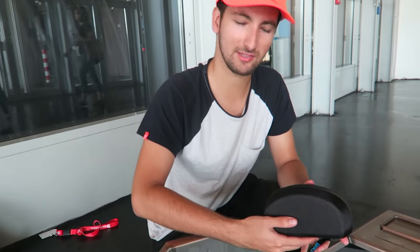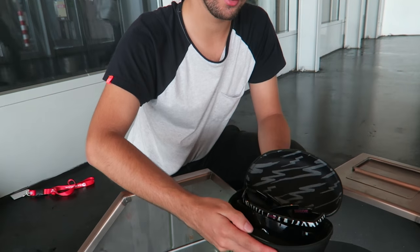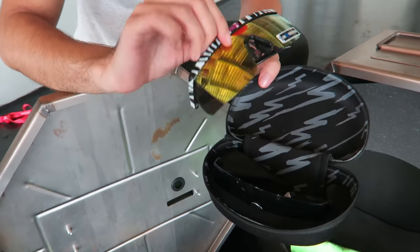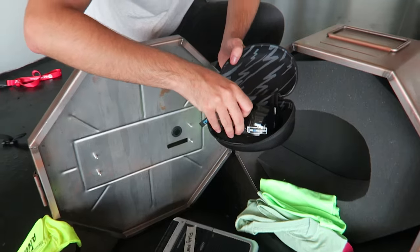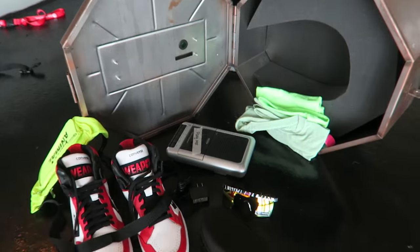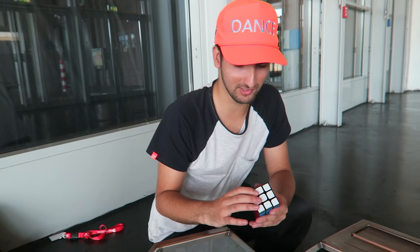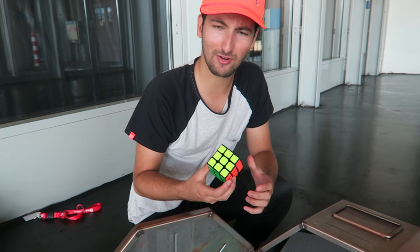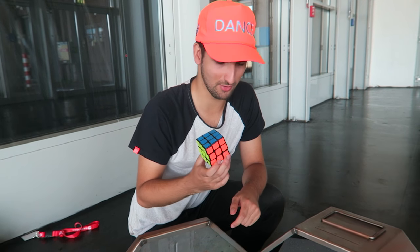We also have this, which is a little bag, and inside — the heck? We've got the weirdest sunglasses I've ever seen. I'm not sure I even want to wear them because they look so weird. Honestly, I've no idea what this even means. We've got a Rubik's Cube. I don't know if this is something to do with finding Easter eggs or solving something.